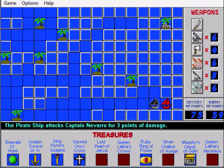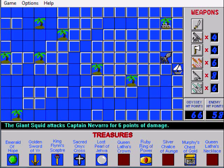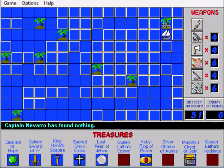Four treasures left. Pirate ship — blow you away! Treasure map — wow, that was useful. We got the Lost Pearl of Jiva. Octopus — a giant squid, gotta use the harpoon. And there's stuff in the help section that'll help you with what you should use against what monster. Okay, that's the last healing in the whole game — well, actually, there is tar you can run into in the game that will heal you. Queen Latha's crown. We're missing the silver chalice of Unge and Queen Latha's necklace.